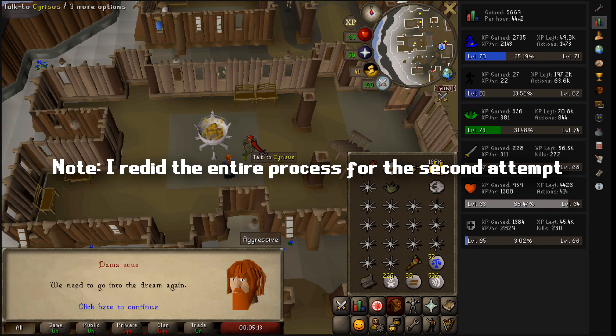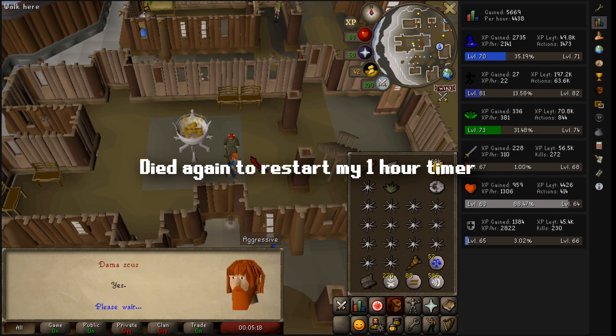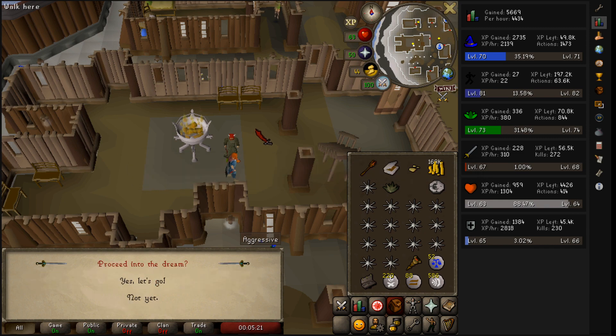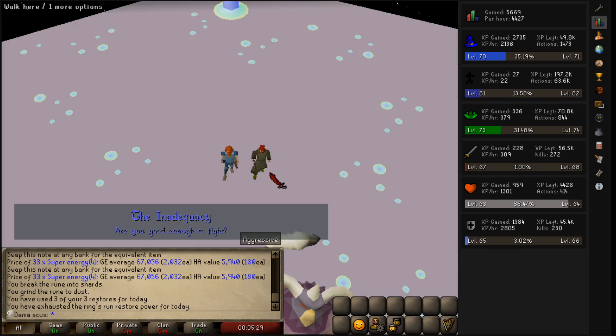Okay, that should be good enough. Got 40%. I'm gonna talk to this dude. Do we have to? Yeah, I don't want to go in there either. Okay. All right, let's go. Of course, I gotta kill this thing again.